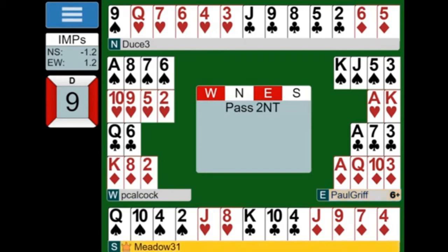And then West should bid Stayman of some kind. I don't know whether they're playing 5-card Stayman or 4-card Stayman — some play 5-card puppet Stayman over this, some just play regular 4-card Stayman. So West should bid 3 clubs, and East-West should find their spade fit. This should end in game in spades, I think.